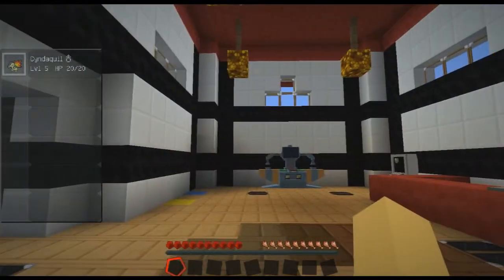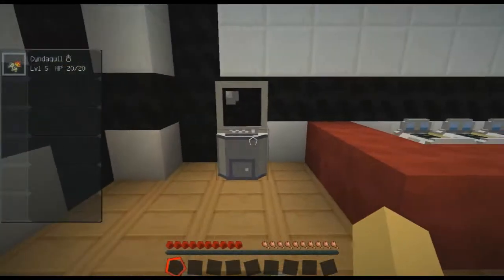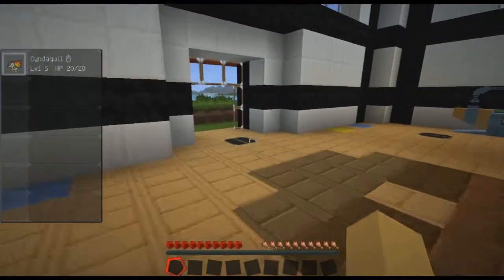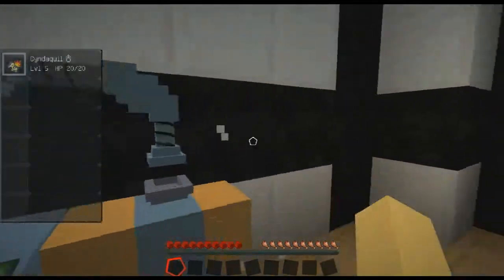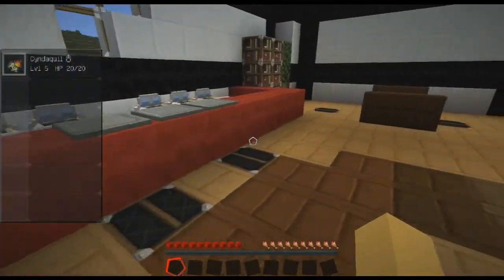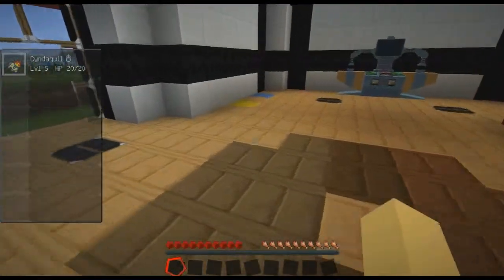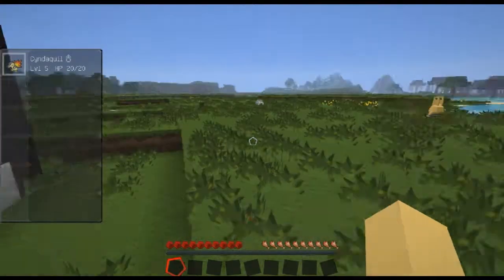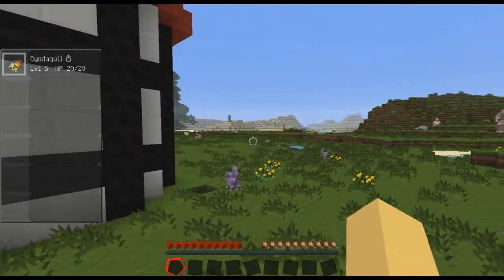I wasn't expecting to have a house already built, but lucky for me. Don't have anything in the PC. Okay, first of all this might be quartz — quartz blocks. Yeah there is wool here. This whole thing is made of wool. I need to make a bed but I don't wanna use the wool in here cause it'll make everything look crappy. So we need to find some reeds so I can get some wool.